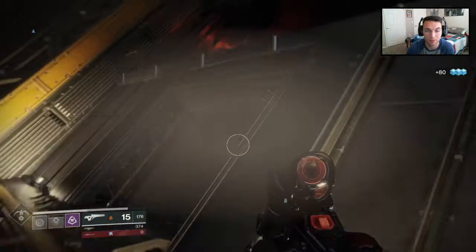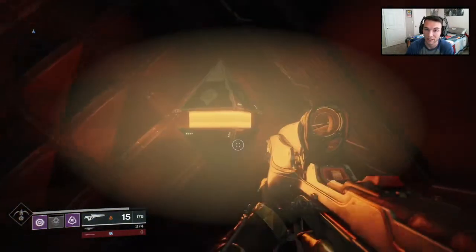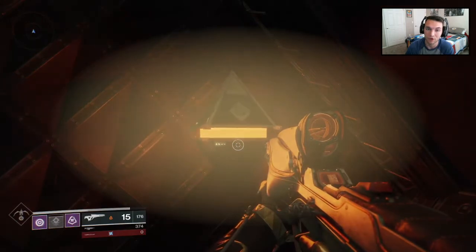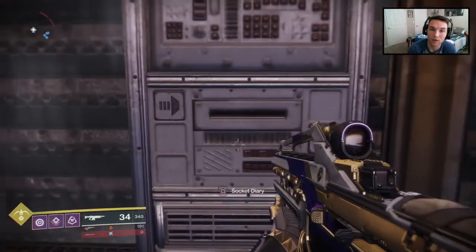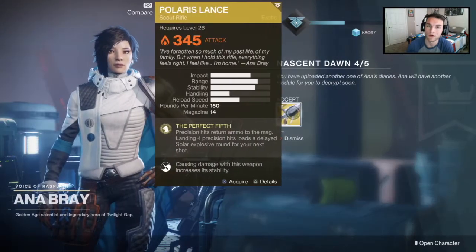Next, we've got to find another sleeper node. This one is going to be in the mine lab to the right of the entrance of Rasputin. Go over there and pick that up, head back to Anna Bray, upload the fourth memory, then go talk to her and she's going to give you the Polaris Lance.